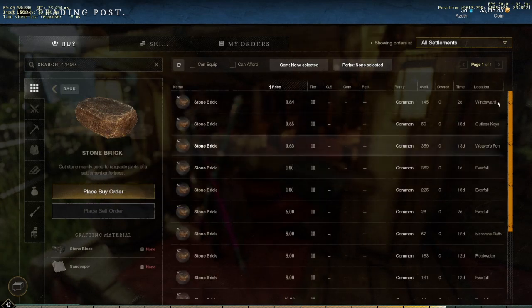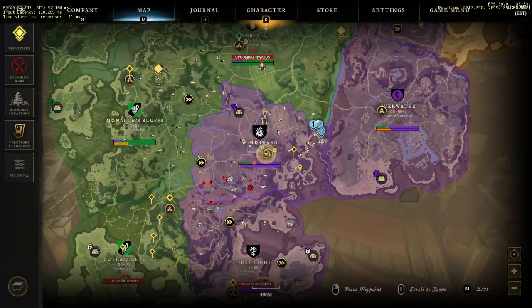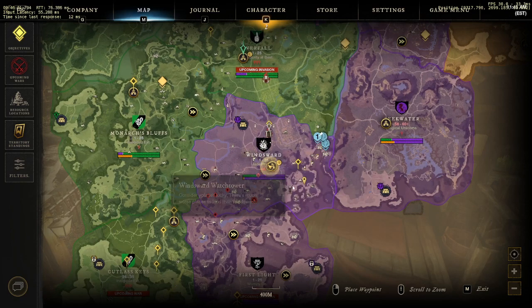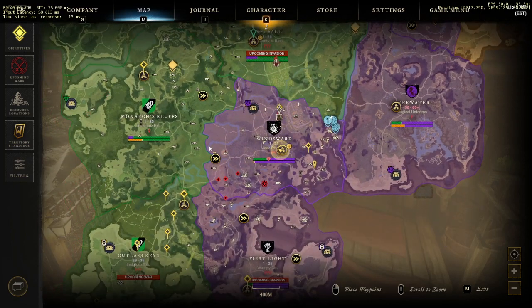I was farming stone primarily around Windsward. I did want to check out most of these starter areas, so I also farmed around Everfall and Monarch's Bluff. You typically want to go into forested areas to get as much stone as possible, but you can also find a ton near water.